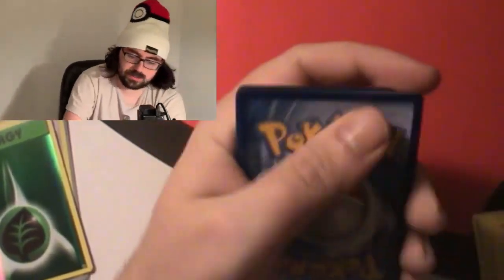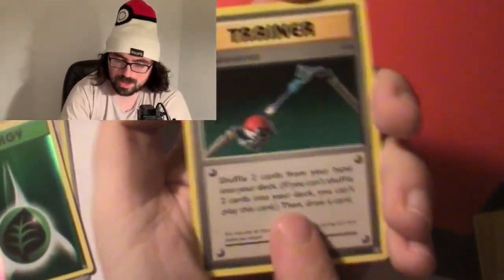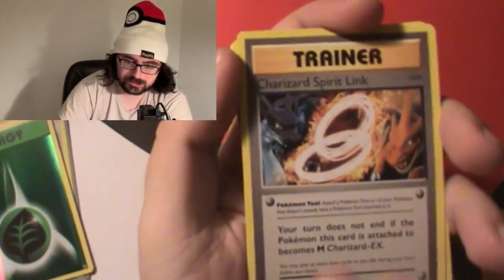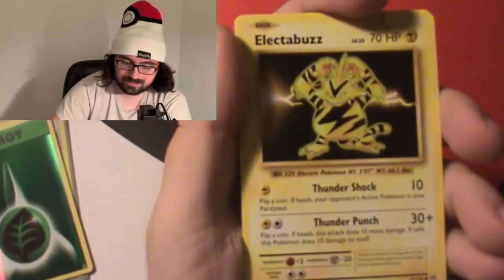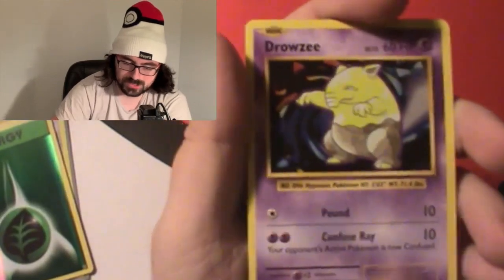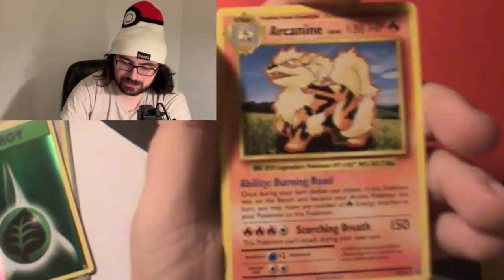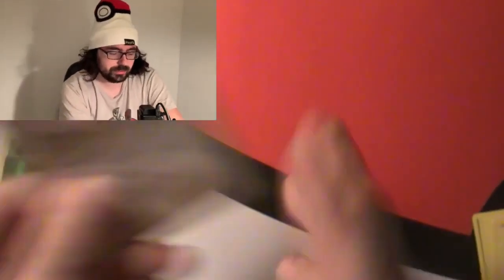Let's open this second pack up. We're actually going to save the code card and give it away at the end of the pack, since we only have two packs opening and this is going to be a shorter video. We got: Maintenance, Poliwag, a Charizard Spear, Venusaur holo, Charizard, Growlithe, Red Attack, Electabuzz, Magikarp, Drowzee. For the reverse holo: a Brock's Grit — don't think we have either version. And an Arcanine for the rare, which I believe we have.